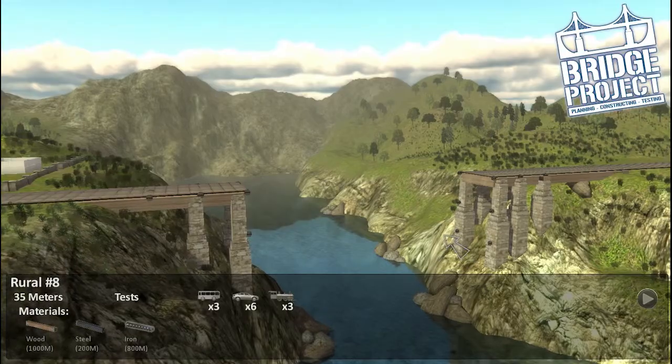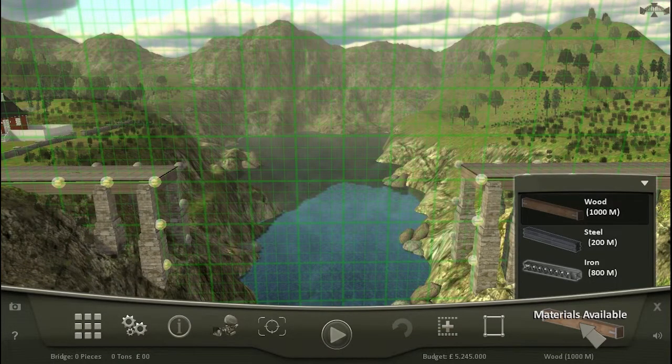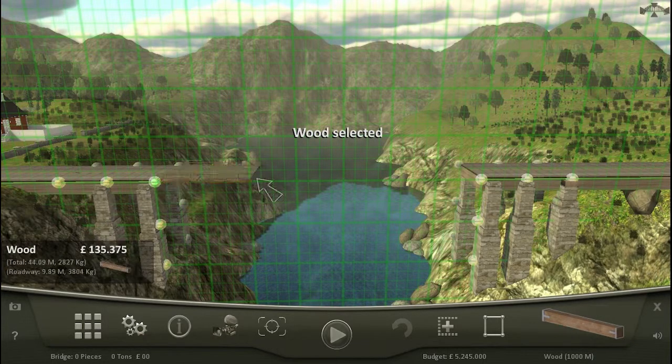Oh, we've got a big train to go for this one. So let's see what have we got? We've got wood, iron, and steel. So it's just a regular bridge. We'll start with a wooden roadbed here.